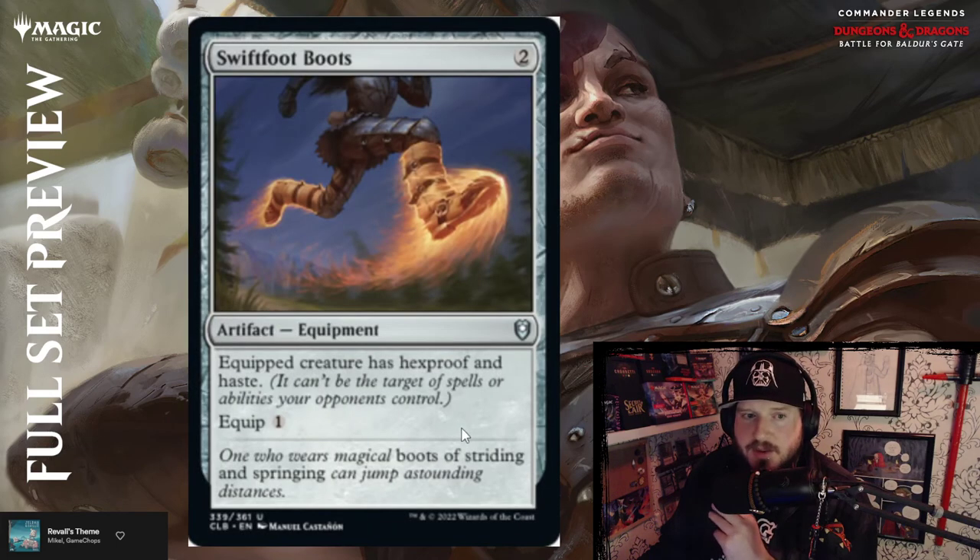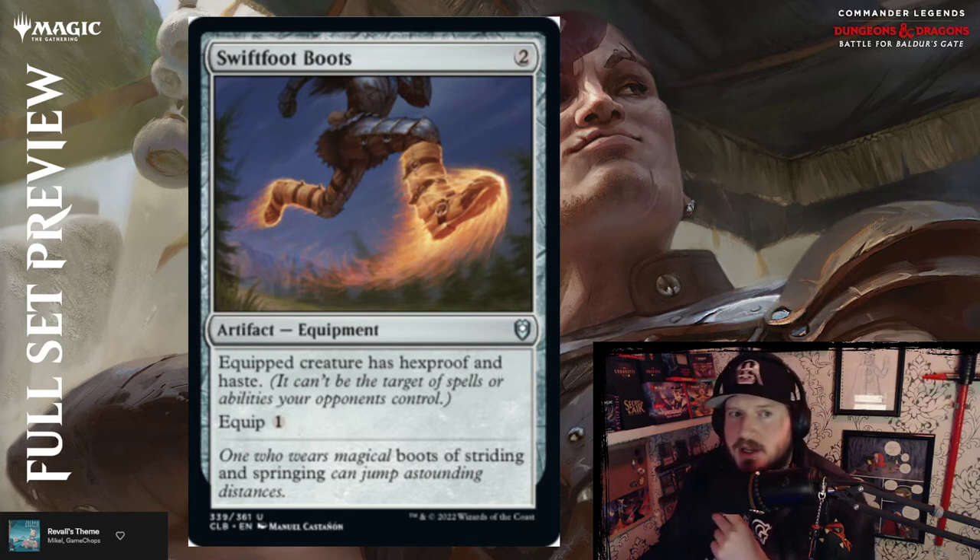Swiftfoot Boots — pay two for artifact equipment; equipped creature has hexproof and haste, equip cost is one. Swiftfoot Boots are great.